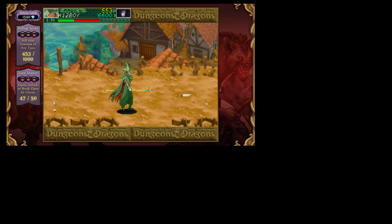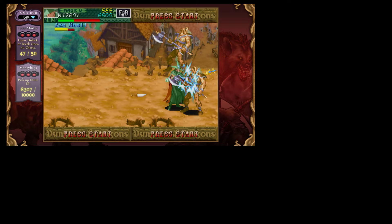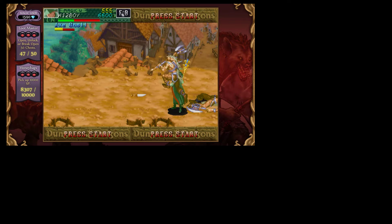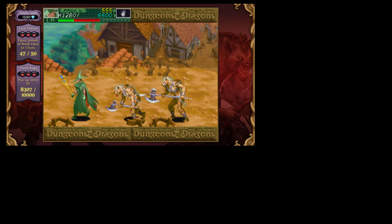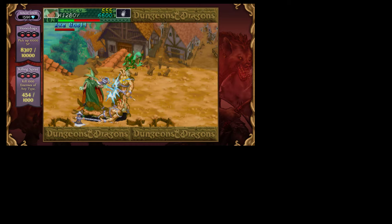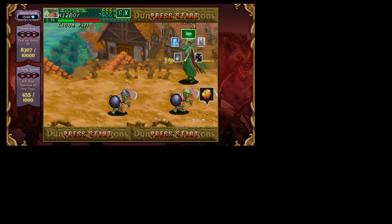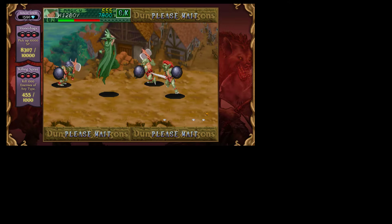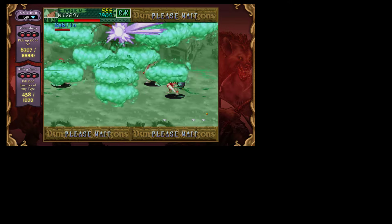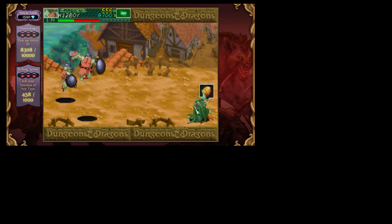Another neat thing about this game is it actually has a combo system. So depending on which direction you hold the attack, it changes what you do. I can actually choose a combo to cast if I want to — like, that's the cloud kill, which is actually inspired from another D&D spell.